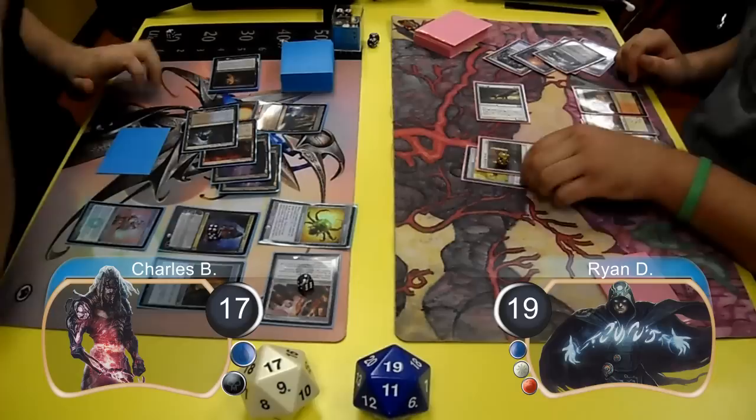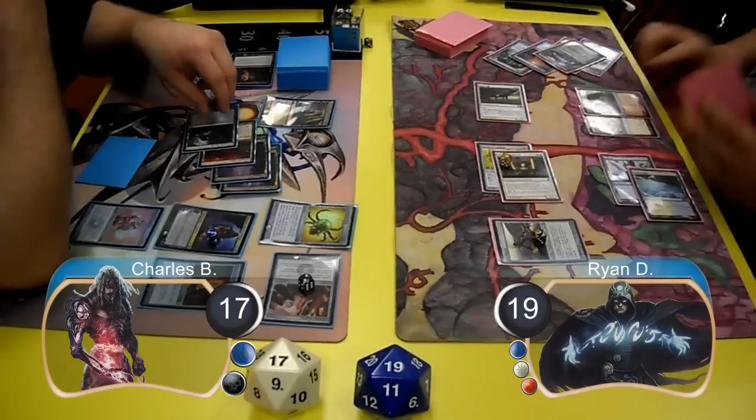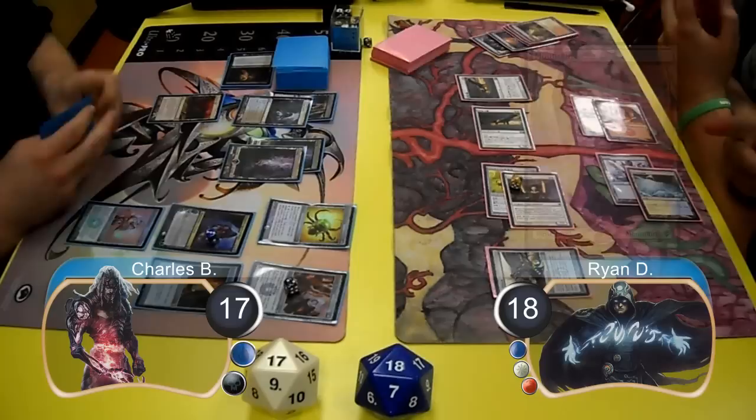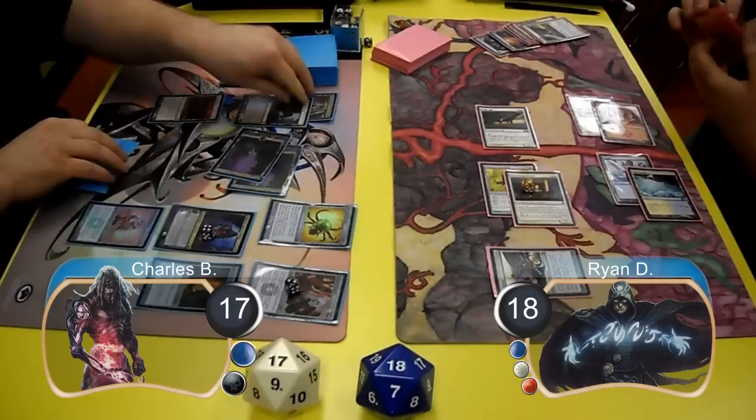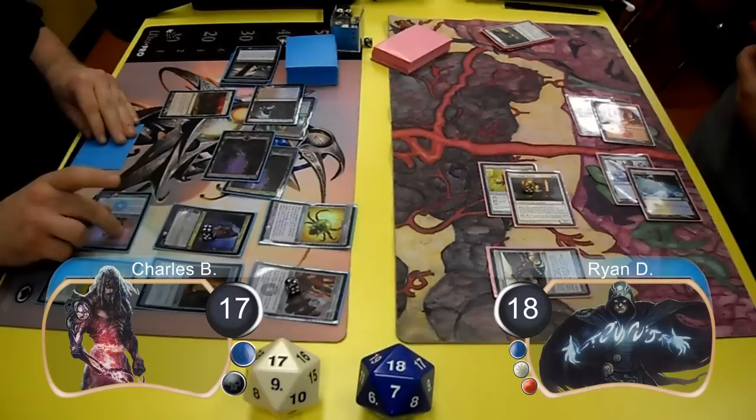Post-combat, Ryan resolved a Mortar Pod, then cracked his Arid Mesa to search for a Mountain and cast another Squadron Hawk, searching for one more. For Charles' next turn, he used a Doom Blade to destroy one of Ryan's Squadron Hawks, then used Tezzeret to search for another artifact and found a Contagion Clasp, which he used to destroy Ryan's second Squadron Hawk. He then attacked for 2 with his Etched Champion, taking Ryan down to 16.